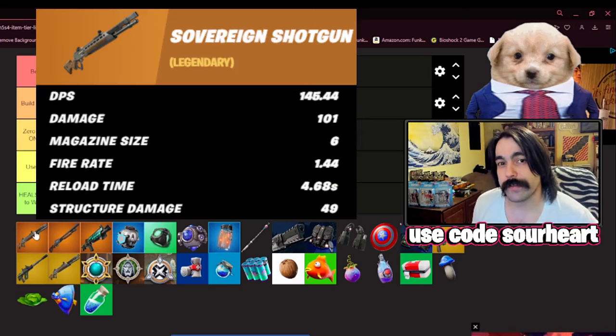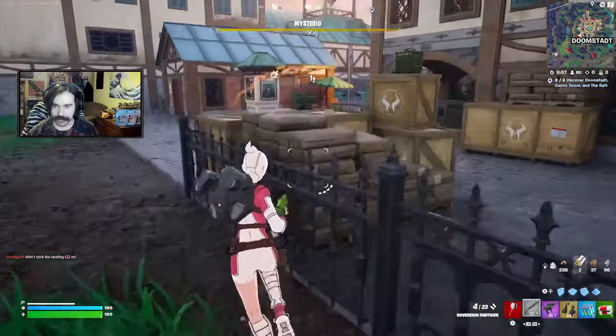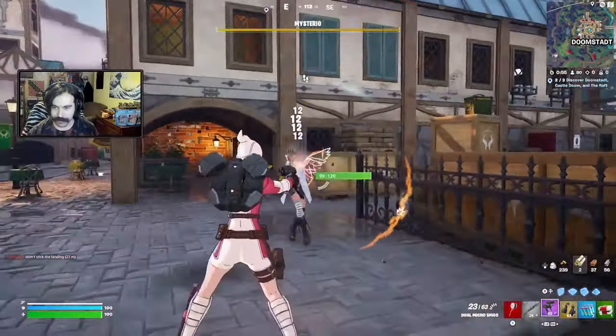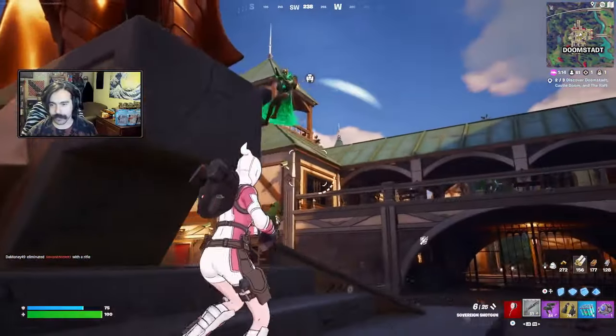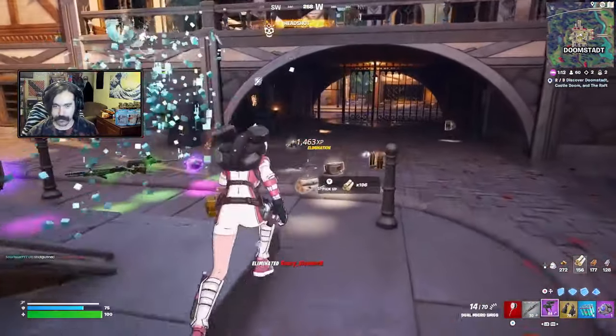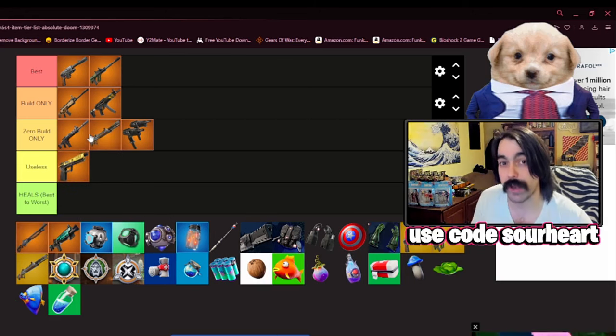Moving to the shotguns, we have the brand new Sovereign Shotgun. This has a unique effect of firing much slower when you're aiming down sights, collecting the rounds quite a bit closer. But when you're in hipfire, it's essentially an automatic shotgun. This also means that in the middle of build battles you'll be hitting very disappointing hipfire shots, so this is definitely a zero build only weapon. When people have no defense is when this weapon shines, and you can get it right off drop from a mythic.